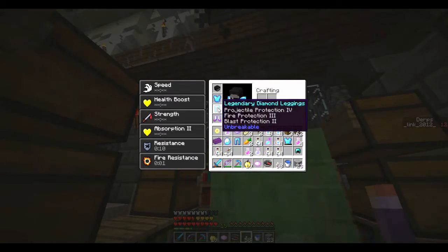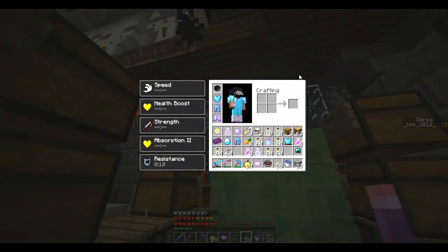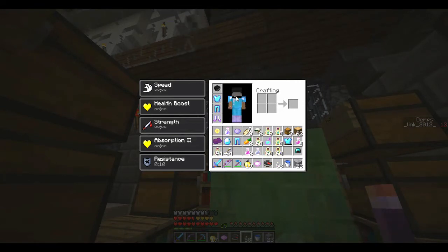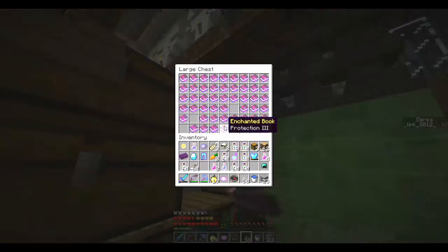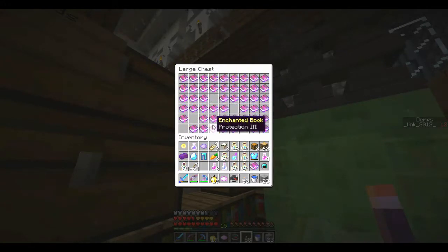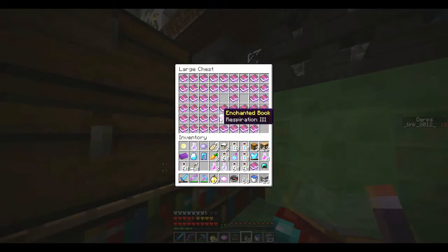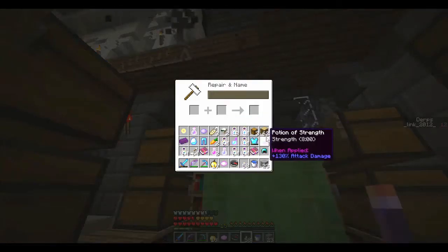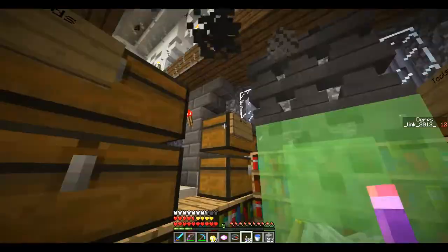We have Blast Protection, Projectile Protection, and some Fire Protection. The thing I'm thinking is we do have the Demon Scale and water, so is it really that bad that we don't have as much fire protection? It helps with lava, but I don't think we're going to encounter any lava in this area. We might as well just put Protection and the usual on this helmet — Aqua Infinity, Respiration 3, and just normal Protection 4.